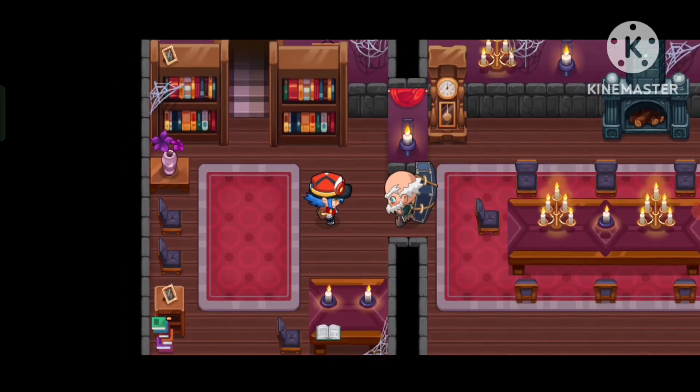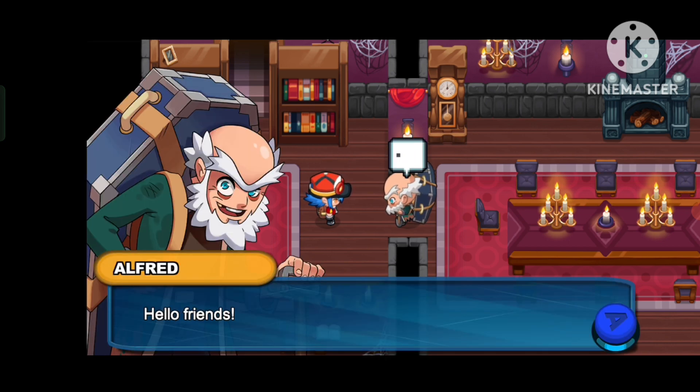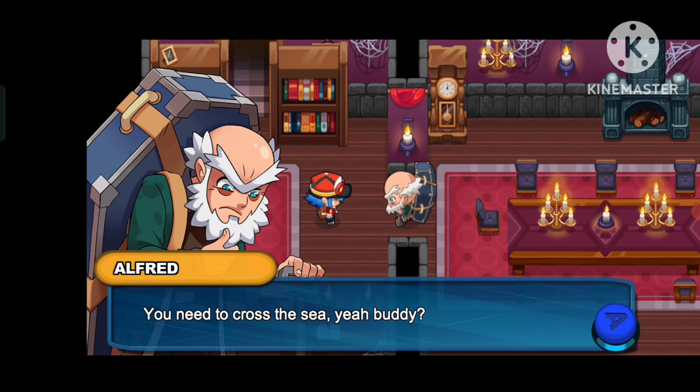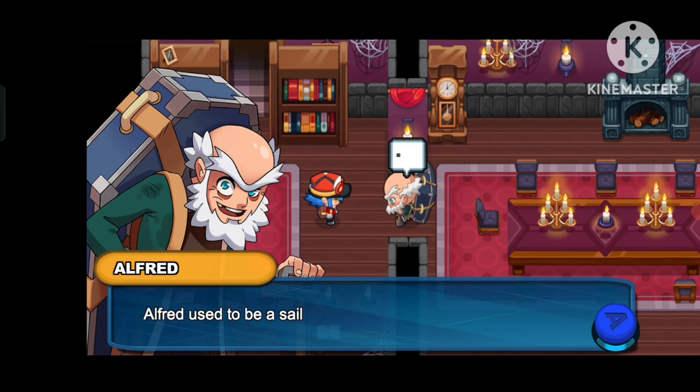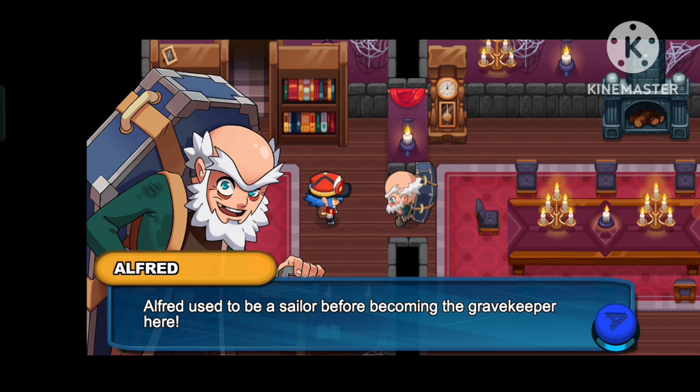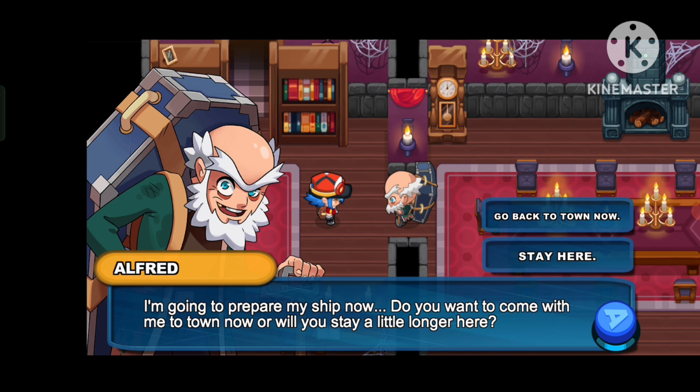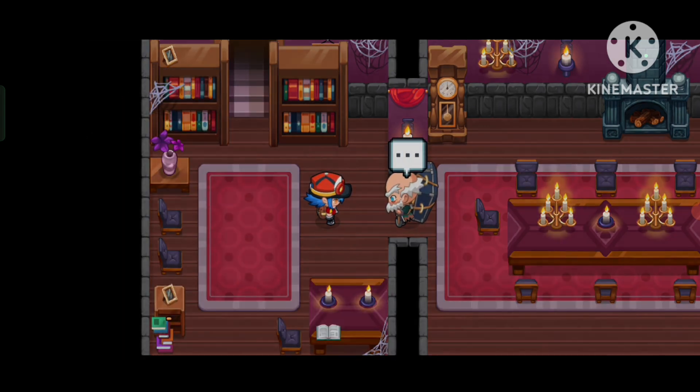Sup Alfred. Hello friends, what are you doing here? I was worried about you so I came back — I eavesdropped everything. Alfred used to be a sailor before becoming the gravekeeper here. I still maintain my beautiful ship — she can get us anywhere real fast. I'm going to prepare my ship now. I'm going back to town, I just need some work.